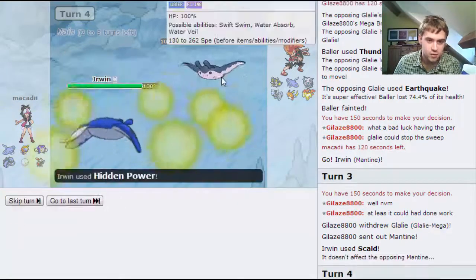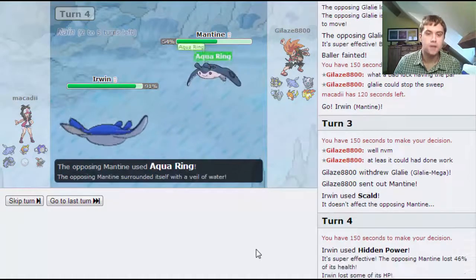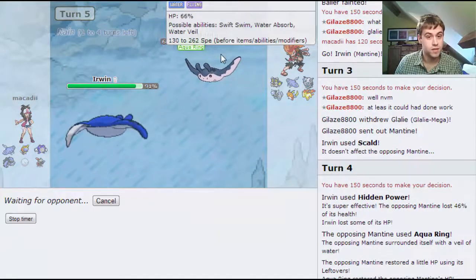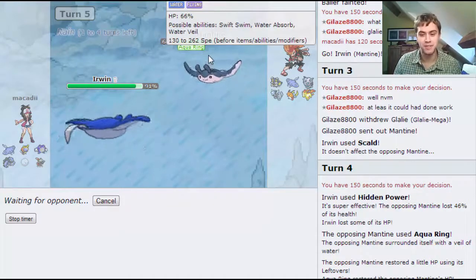I think mine's a shiny Mantine - or is his a shiny? I'm not sure. Let's see - he's more of a defensive set, that's quite interesting. He sets up the Aqua Ring, which I've never really seen before. It's the advantage of PU - you can do what you want, really.